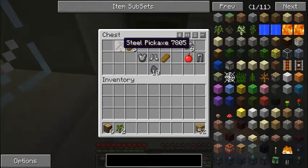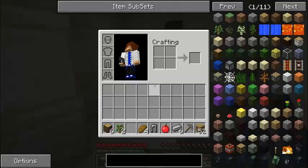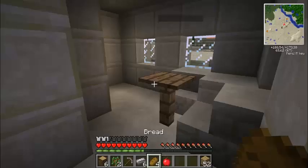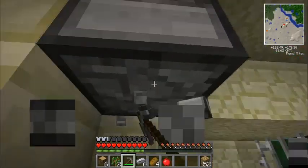We got iron boots, loot — steel chest plate. Oh, you're already taking the stuff, I see how it is. Alright, I'm just going to try this out. This is pretty good loot. Not bad. I already got some armor, I'm happy. The furnaces — I got coal coke.